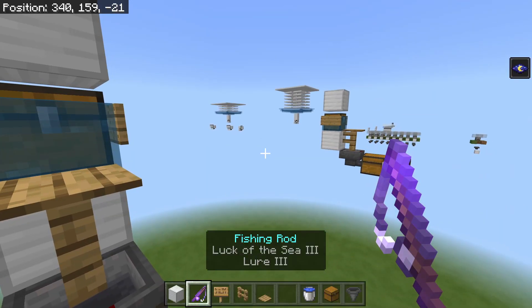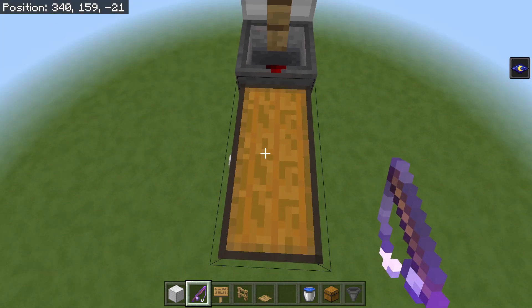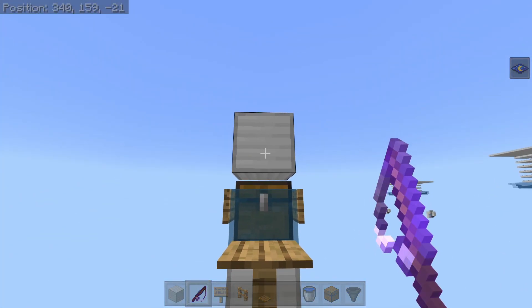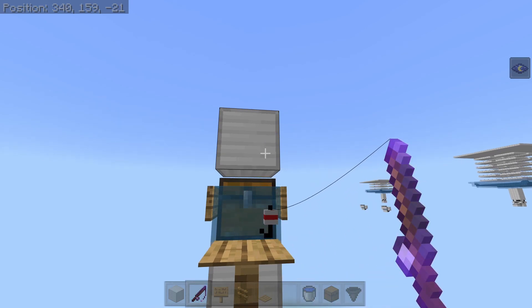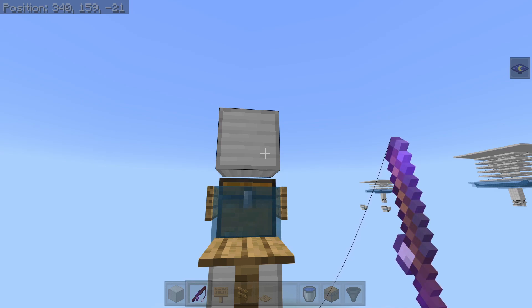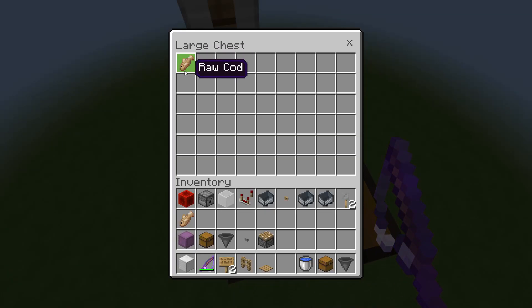You want a fishing rod, preferably with Luck of the Sea 3 and Lure 3. You want to stand as far back on the chest as you can, aim at the top block and then go to the right just a hair. All you have to do is wait. Once you catch something, it'll fall down just like that, and as soon as you click, you will get the XP and the item will appear inside the chest.